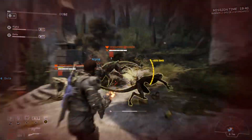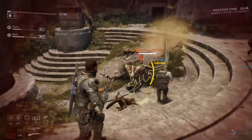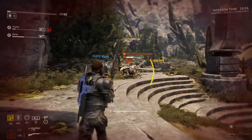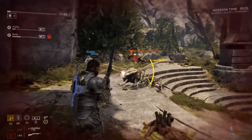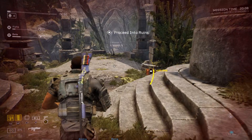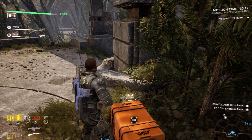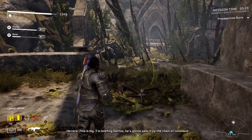Let's go. Looks like the Xenos came here to fight some competitor species — it ain't going well. This is big. I'm briefing Santos — he's gonna pass it up the chain of command.